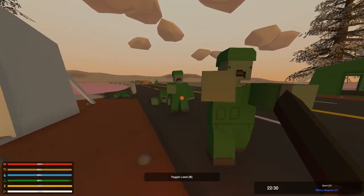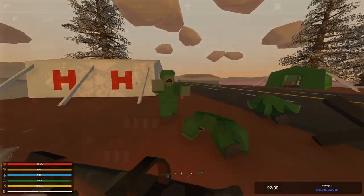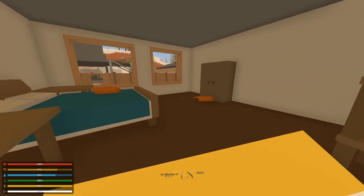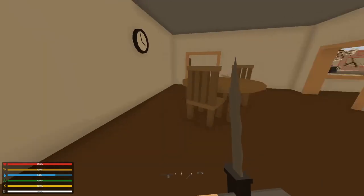When you start a game, you spawn in the world with nothing but your empty hands. You have health, food, thirst, stamina, and radiation you need to take care of. I will teach you that in a separate video coming very soon.